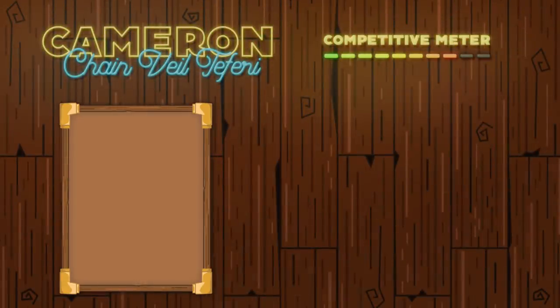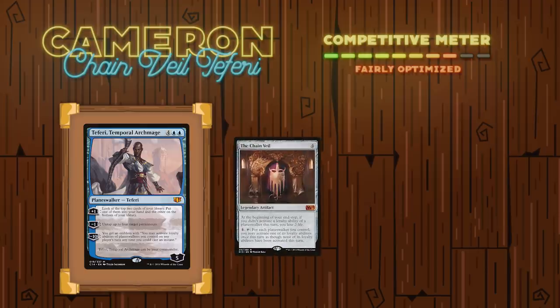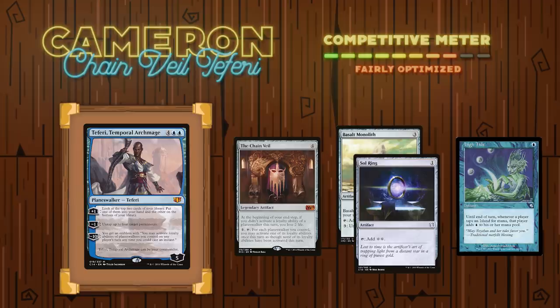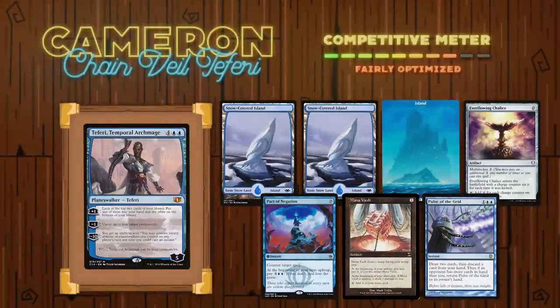Going third is one of our guests, Cameron, and he was playing Chain Veil Teferi. The goal of this deck is to assemble a combo with the Chain Veil, as well as enough permanents that can be untapped for enough mana to reactivate the Chain Veil using Teferi's negative ability. As long as you can untap the Chain Veil and three permanents that produce at least five mana, you'll have all the pieces needed to infinitely activate Teferi, making as much mana as you need and essentially drawing your library. Cameron's opening hand contained three Islands, an Everflowing Chalice, a Pact of Negation, a Mana Vault, and a Pulse of the Grid.